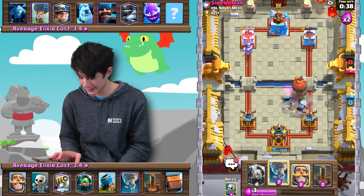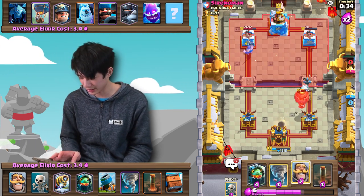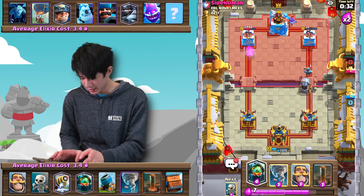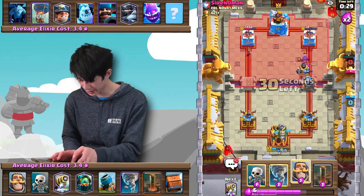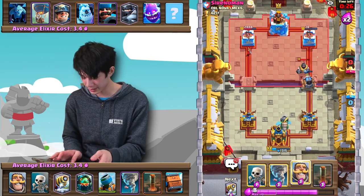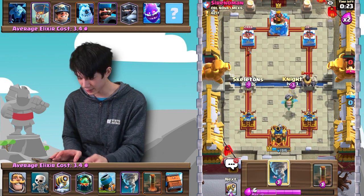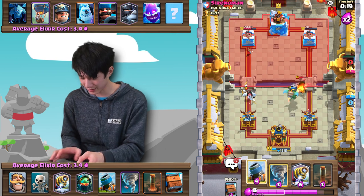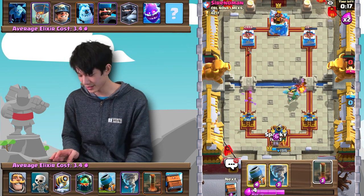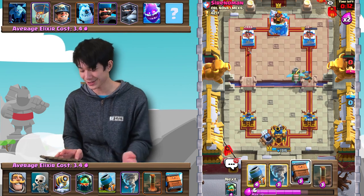We're fine — Balloon shouldn't get a hit. It will be death damage, but I'm totally okay with that. There we go — Sparky also gets a hit on the Mega Knight, so I'm very, very happy with that. His Electro Spirit is out of cycle, and this should just be GG's. I mean obviously I'm gonna take down this Mega Knight and finish his tower very, very easily. There's not much he can do. So yeah, it looks like at this point he's just given up.